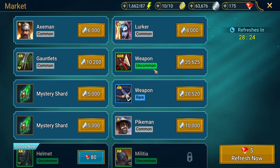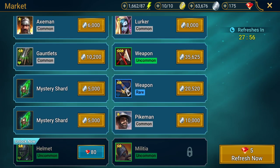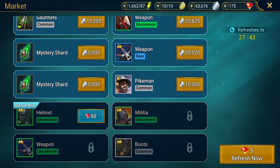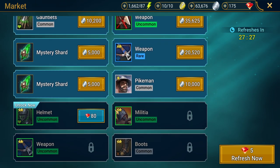The market is a really good place, especially when starting out, to get certain pieces of gear. You can find items with useful stats like speed. While you wouldn't buy three-star gear from here since you can get that in campaign, you can also find rare, epic, and even legendary pieces of gear. Most importantly, the market will occasionally drop an ancient shard for 200,000 silver, which you'll definitely want to buy.